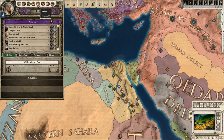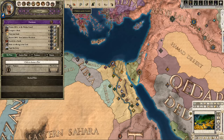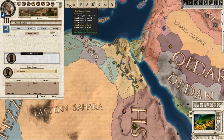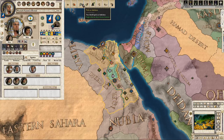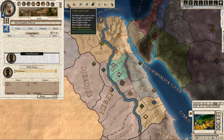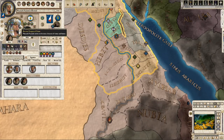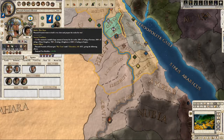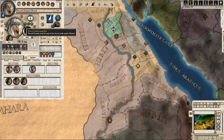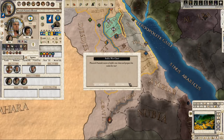We do not have much treasury, so I might search for a smith. We have decadence, wealth, prestige, piety, domain size, vassal limit — which we're over. Let's pick an ambition. I think I might go for either exalted among men or paragon of virtue, but for right now let's build a war chest.